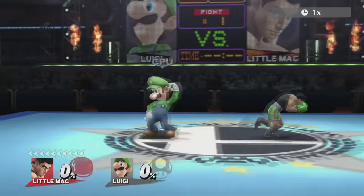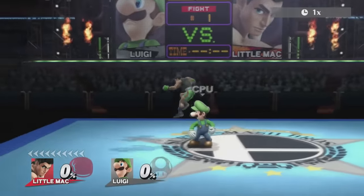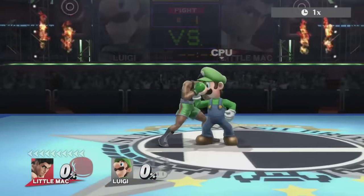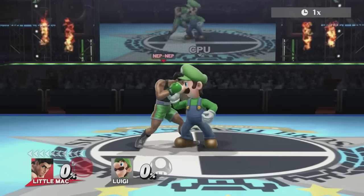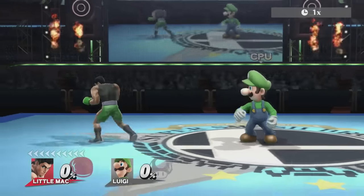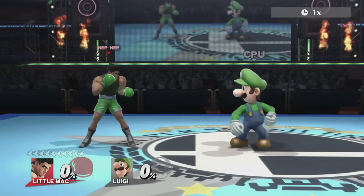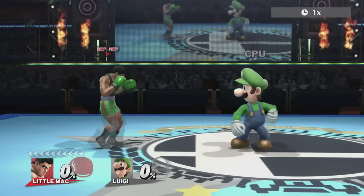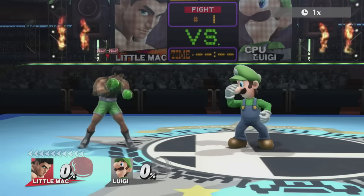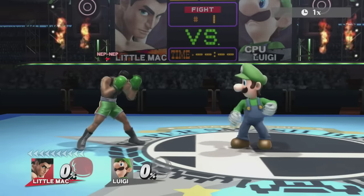I'm going to use Luigi vs. Little Mac as a matchup to show an example of how footsies would work. A little warning: I don't play either of these characters that much, so I don't know the most optimal stuff. This is just my theory, and what you should take away from this is not the actual matchup, but the theory behind why I'm explaining and thinking the matchup should be played this way. So, Little Mac vs. Luigi.